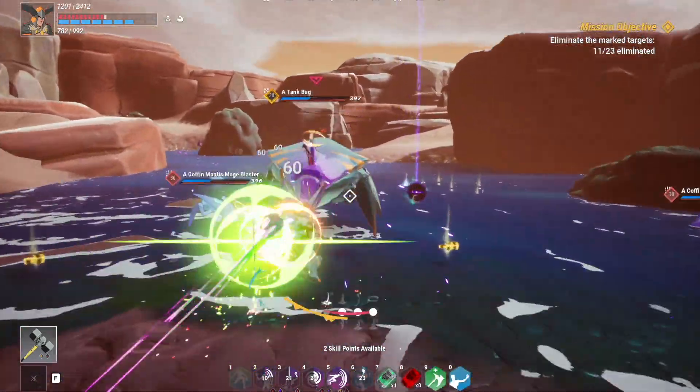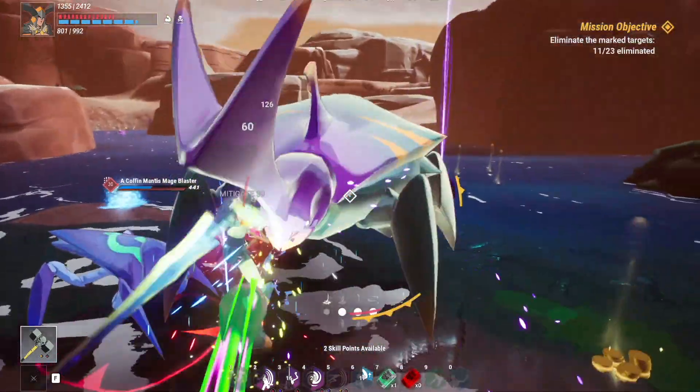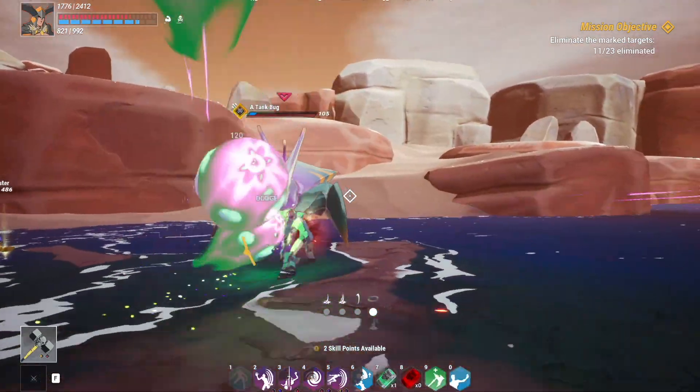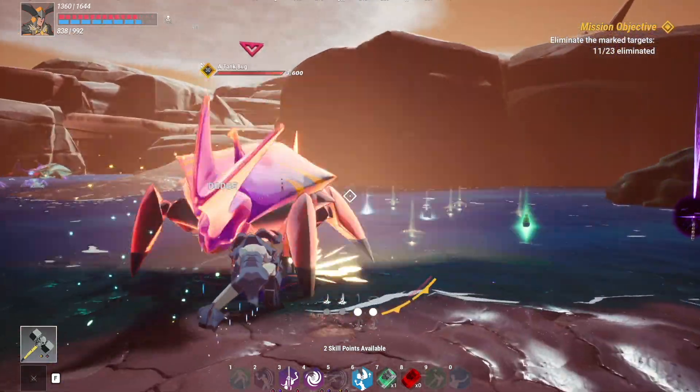Another interesting build I am currently trying out is the Time Bubble Chronomancer, as it slows down enemies long enough so that you can blast them before they reach you, but I need to do more solo testing on it. I have seen dungeons being cleared by groups of three or four Chronomancers as they could chain time bubbles and spam their AoE abilities.